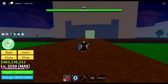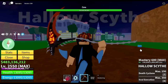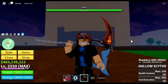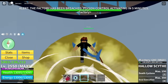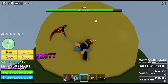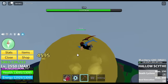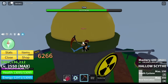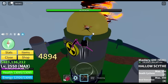Next up is the Hollow Sight. I'm planning to make a video of all swords destroying Factory — should we proceed with that? Comment in the comment section. The left clicks are nice since they won't launch you forward, which means you can AFK grind for mastery. We have two skills for the Hollow Sight: Death Cyclone, unlocked at mastery 150, and Soul Execution, unlocked at mastery 350.